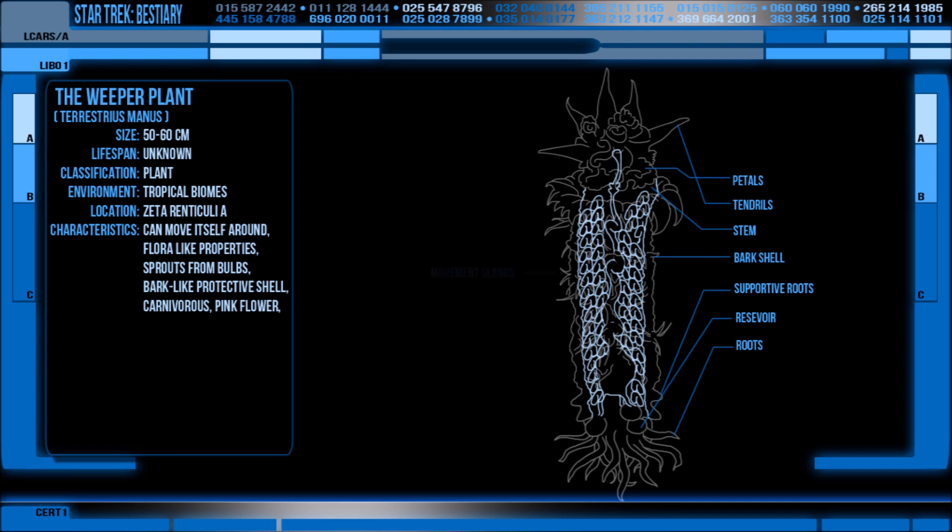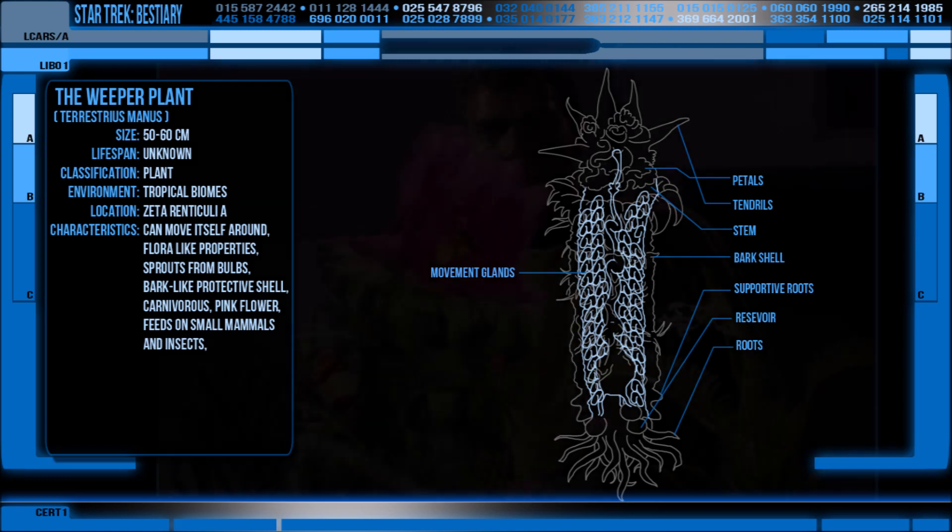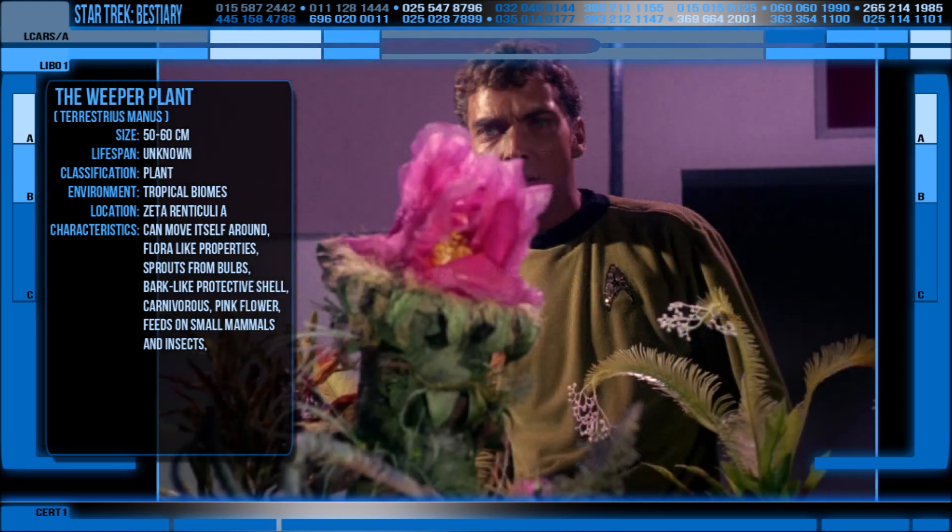It can extend and retract this flower head by manipulating a series of large sacks within its stem that it can expand and collapse in unison, giving it a hydraulic-like ability to turn, bend, extend and withdraw. Commonly, it feeds on flying mammal creatures native to Zeta Reticuli, akin to bats, as well as any smaller critters that get too close to it.